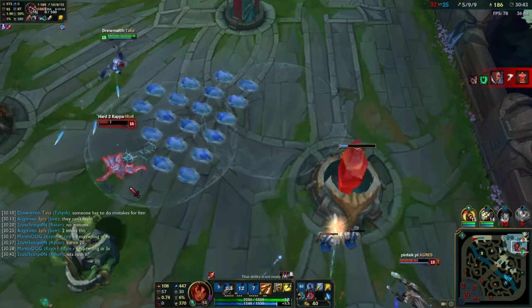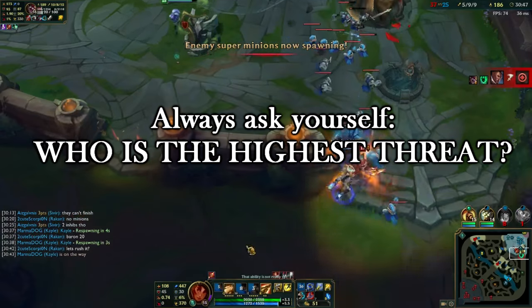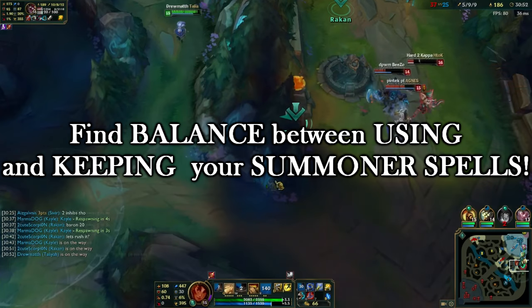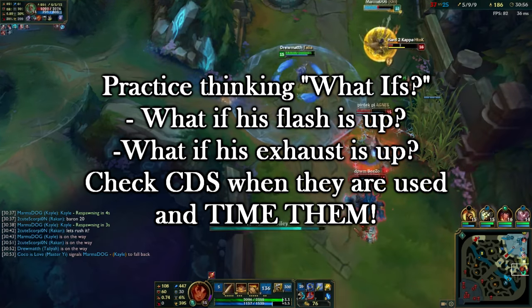In conclusion, always pay attention to how outnumbered you are and always ask yourself who is the highest threat. Focus your damage accordingly. Remember to find balance between using and keeping your summoner spells, and always think and plan accordingly towards enemy summoner spells.